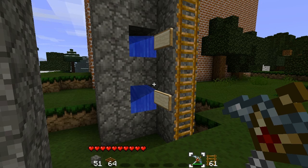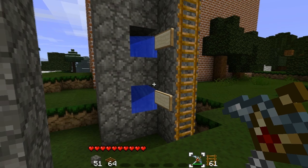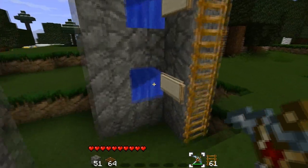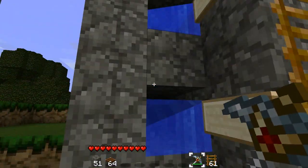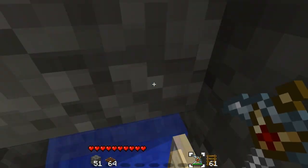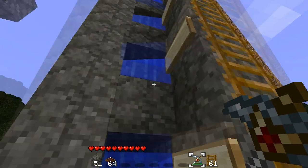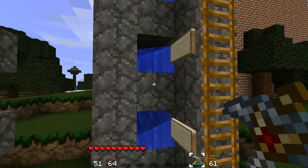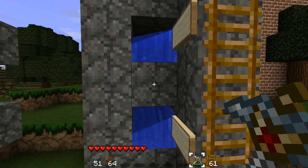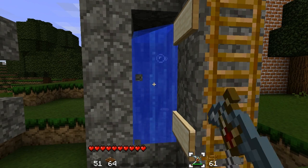Hey guys, the Reverend Worm here. I was playing Minecraft today and discovered something kinda neat. I'm sure you all recognize what's in front of me — the standard water ladder — and I'm sure you all know by now it doesn't work anymore. Or does it? See, I came up with a way to get these functional again.